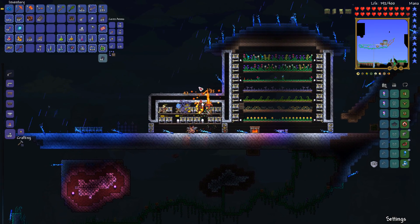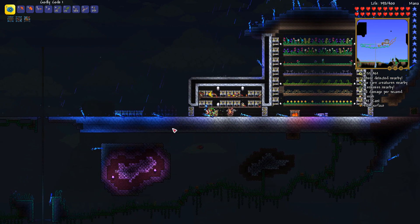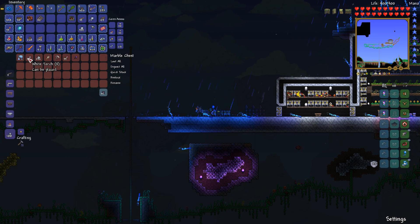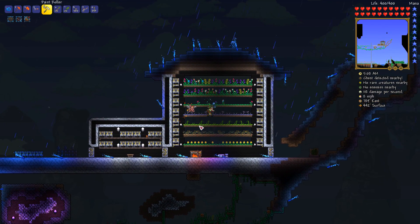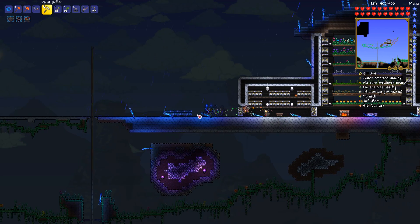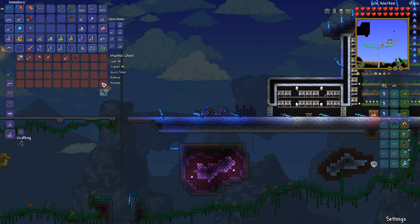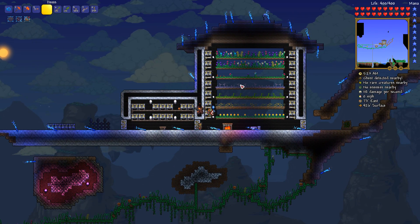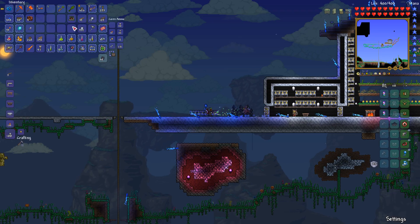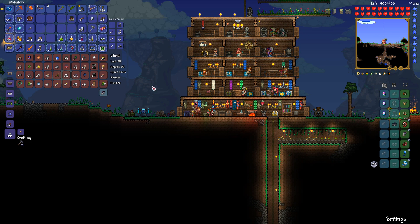I want to show you the fire greatsword - it's a little bit slow, catches things on fire, does quite a bit of damage. I don't think I'm going to use it as my primary at the moment. I'll bring the black paint and color the walls real fast - let's fix the boo-boos we made. I don't want to have that paint sprayer on when I'm placing glass down - black glass kind of defeats the purpose of letting light through.